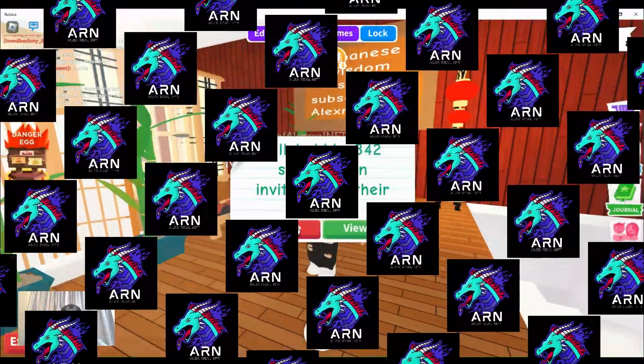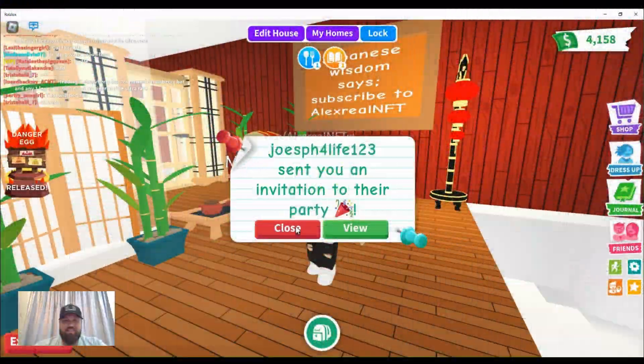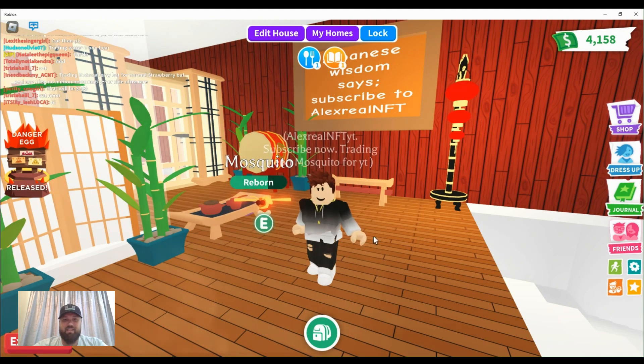Hey everyone, welcome to another episode of Alex Real NFT plays Adopt Me. In today's episode we are trading the new neon mosquito from the danger egg — that's basically what we're going to do today. We might also start aging off one of our owl bears, because that will be the next thing on the agenda to make neon and to trade.